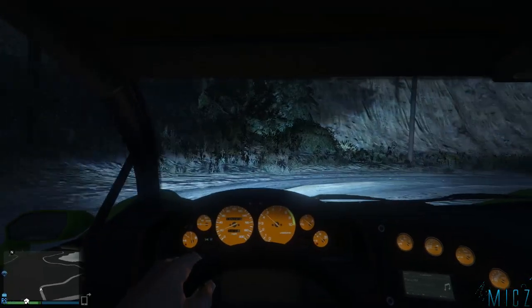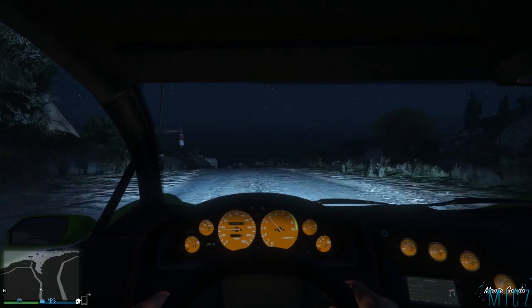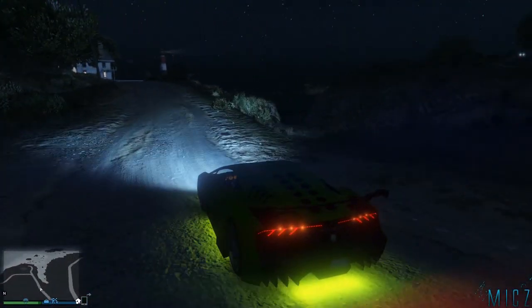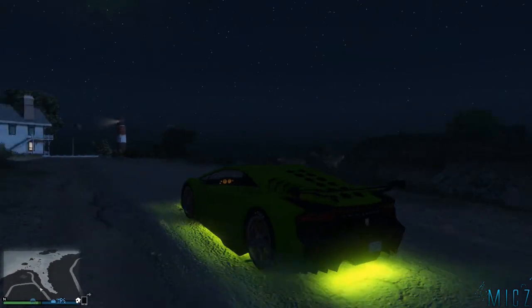Ya vamos a ir acabando el vídeo, pero antes os tengo que enseñar lo que hemos instalado en el garaje: los neones. Como veis, se ven muy brillantes — parece que mi coche es radiactivo, que acabo de bañarlo en uranio. Son los neones verdes. Si quitamos las luces se pueden apreciar mejor. Están bastante chulos. Al fondo tenemos el faro.